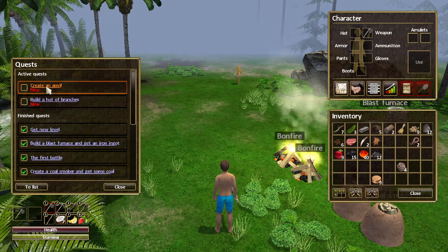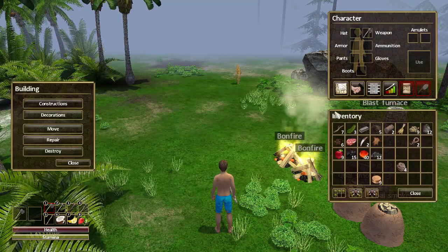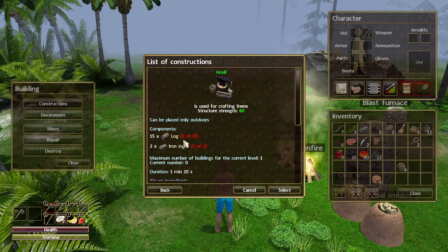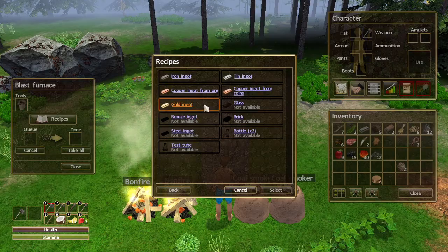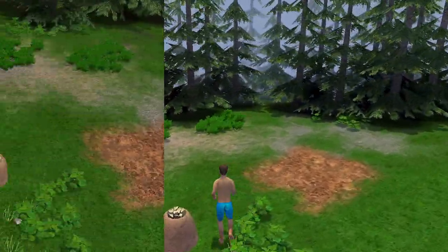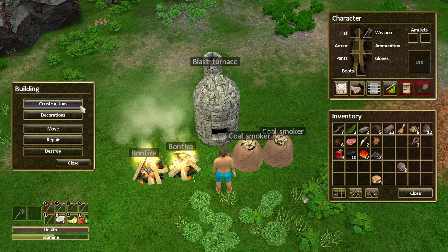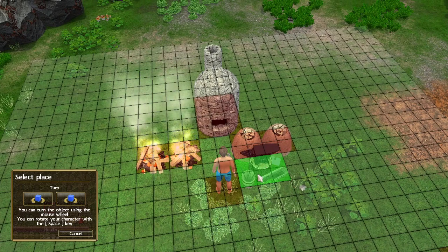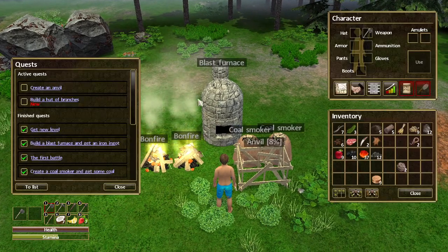Next quest: create an anvil. Going to the Build menu — Constructions. The anvil requires 15 logs and 2 iron ingots. I already have one iron ingot, so let me smelt another one. I grabbed the iron ingot from the blast furnace, went to Constructions, and placed the anvil. While it's under construction let's check the next quest.